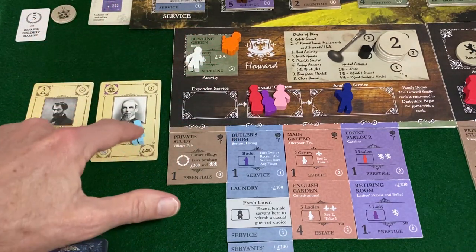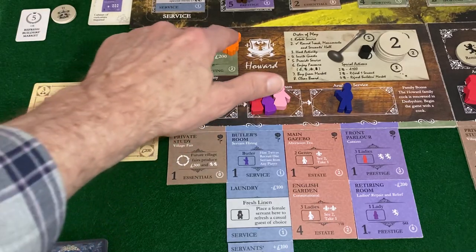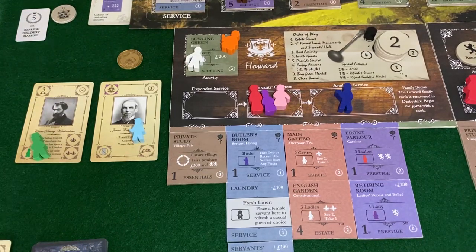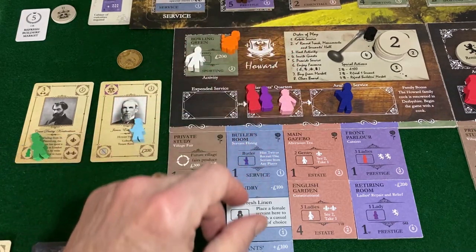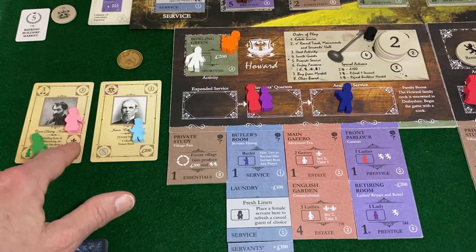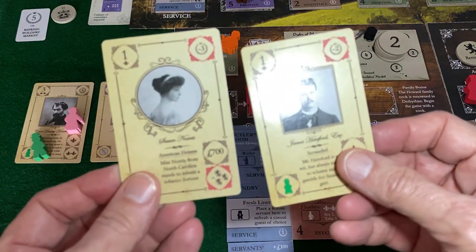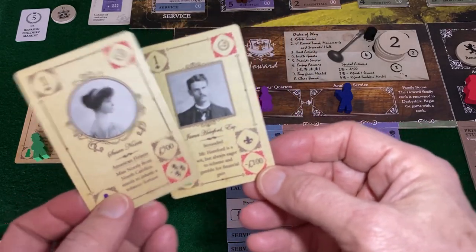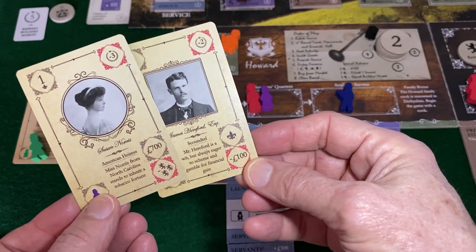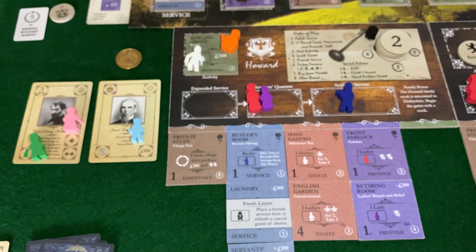We get two reputation, and one reputation for the cook — wonderful skill set. We also have two invites. Let's make it a four-for-four in the upstairs-downstairs servants — I'm going to drop that on the casual guest invite. Look at two and keep one. American heiresses — as much as they are culturally unsavory, you've got to love their wallet. We'll make sure to get rid of her before the end of the game. We'll exploit her in the interim.